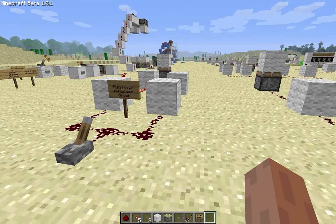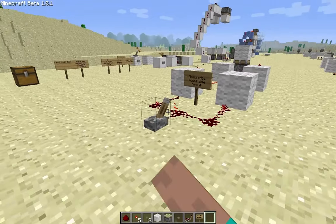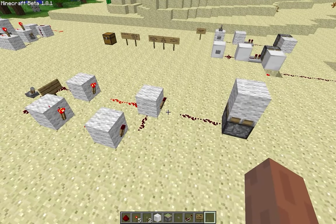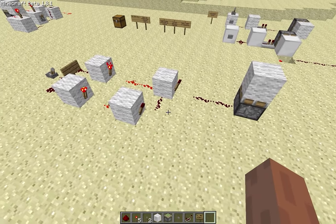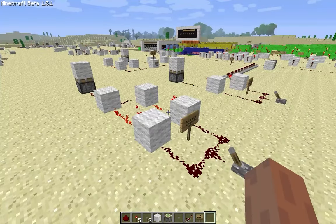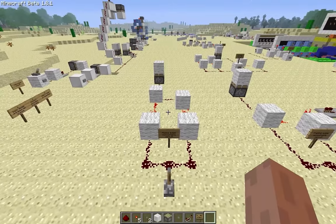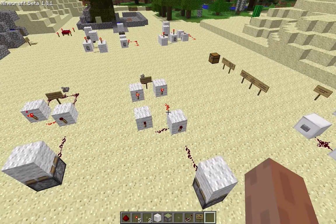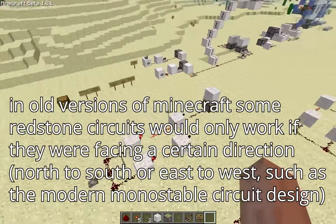Now there is one major problem with this design, and that is that half the time it doesn't work. Sometimes this torch just doesn't register the fact that it's not being powered for that one tick and so doesn't give an output. I have no idea why this is — it's probably a quirk of beta redstone — but sometimes systems that have been working fine for ages simply stop and there's no way to get them working again. As far as I know there is no way to get around this, so you simply have to keep rebuilding them until you get one that works. It's also not directional, so it doesn't matter which way it faces — sometimes it works, sometimes it doesn't.